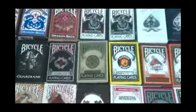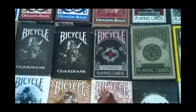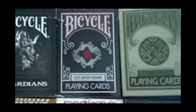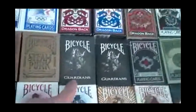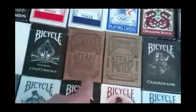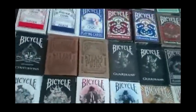The Bape deck, which is a Bathing Ape. This is the Plot, limited edition. Guardians — USBC version and the Theory 11 version. Steampunk — USBC version and the Theory 11 version. I'll be doing a video on these very soon to compare them. You can see there's a bit of a difference.